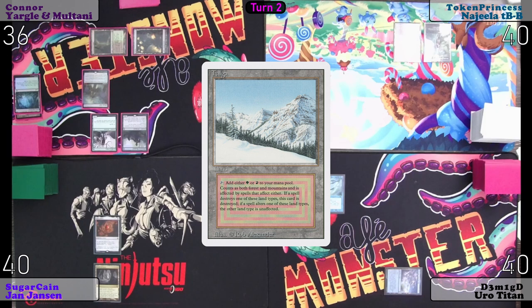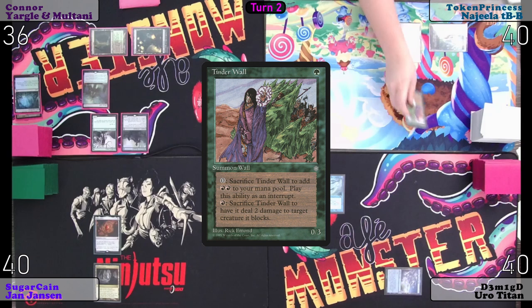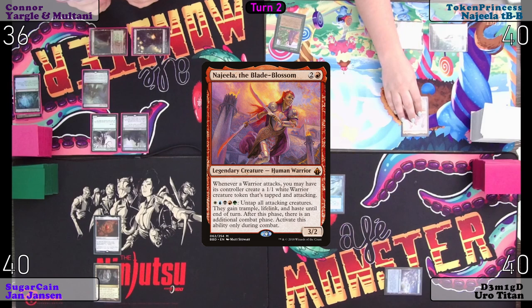Tap this for green. Play a Tinder Wall. Going to sac Tinder Wall to add two red mana to the pool and bring out Najeela. Pass turn.